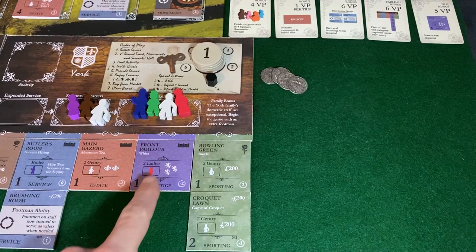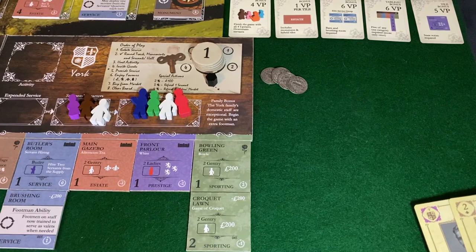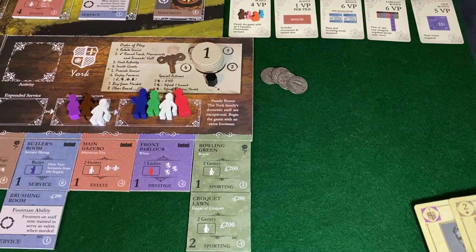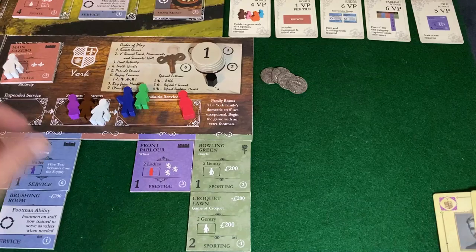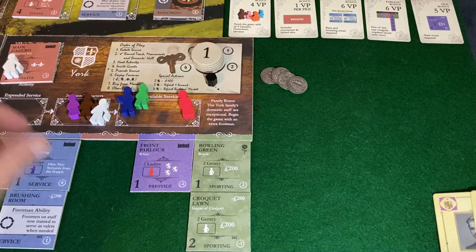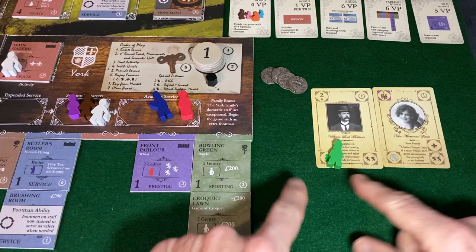I can't play here because I don't have two ladies. I could come here, but I hate double-playing the bowling green, and that puts me in a position trailing or tied in every category with the revelation coming. I think I want to go with the gazebo. I'd go there to get a leg up on Howard in prestige, but I'm going to go here. Playing that, I put our footmen on the main gazebo, play Lord Mortimer and Honorable Marianne Waters, and put our service there.